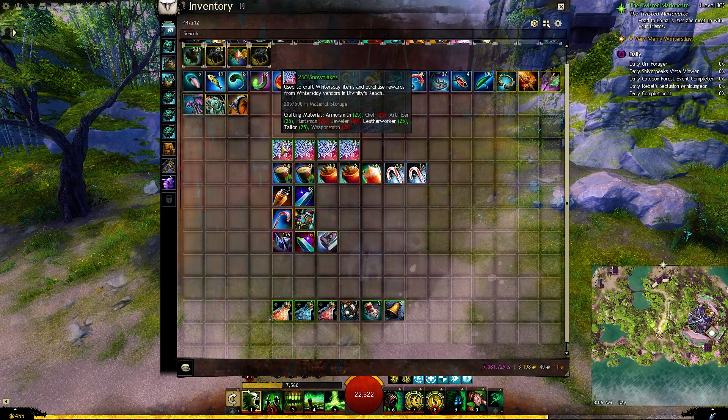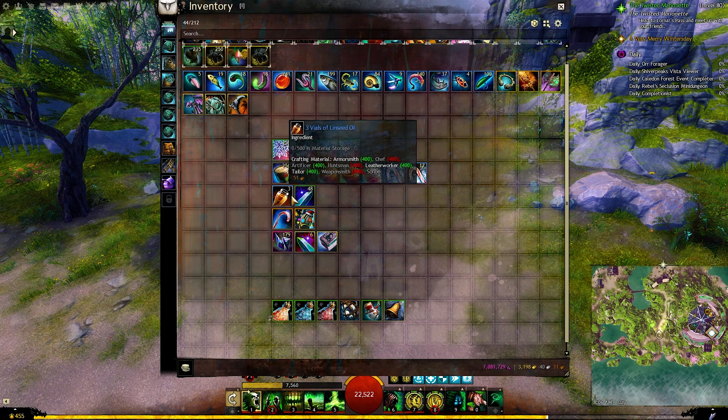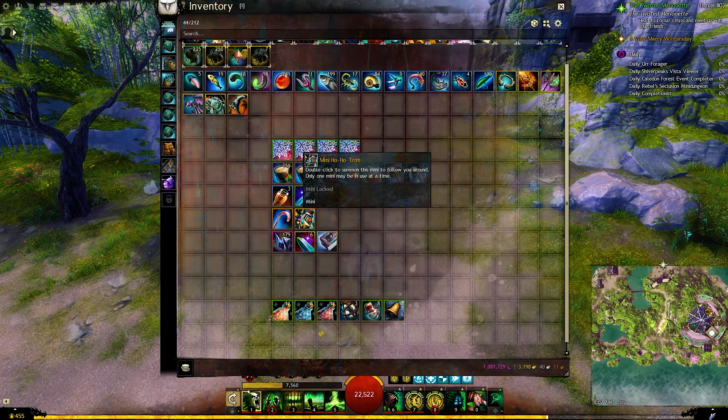Most of what you will get will be the snowflakes, winter's day drinks, and the candy canes. We also got some linseed oil and quartz crystals. We got one of the weapons and one of the minions.